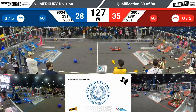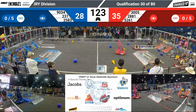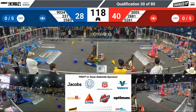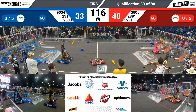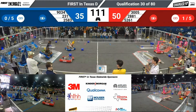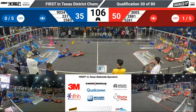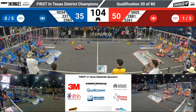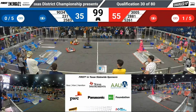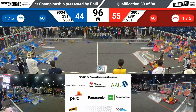A very tight match to start. 3005 cleaning up the center objects as they are want to do. Their partner 2881 using their suction technique to get that cone up onto the peg. Meanwhile on the blue side, 231 fighting that charge station — up and over, almost too far over, but they correct themselves and get that cone onto a peg. Drops down to the center; their two partners 2583 and 9034 both scoring cubes into the low positions.